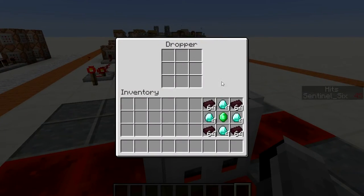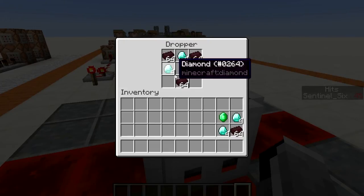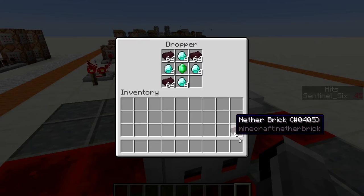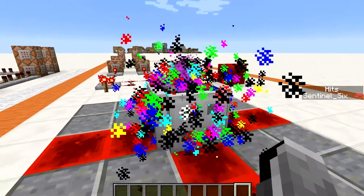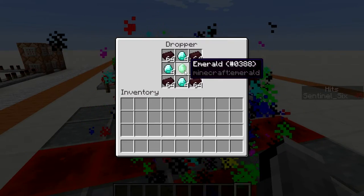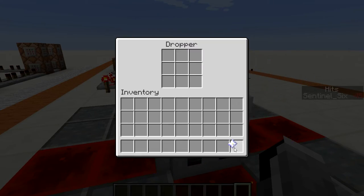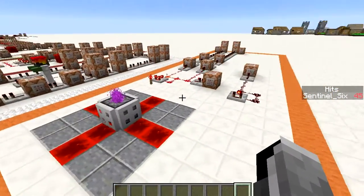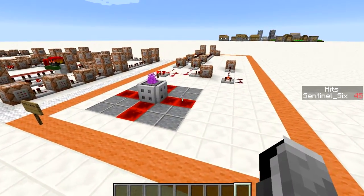It works the same way, but the cool thing about using a dropper as a crafting table is you can do this where it only works if you have a stack of something in one slot, or four of them. So this is really cool — this is going to make a nether star. You can just leave it in there and poof, it's a nether star! You can also use recipes that require a stack of something in a slot.